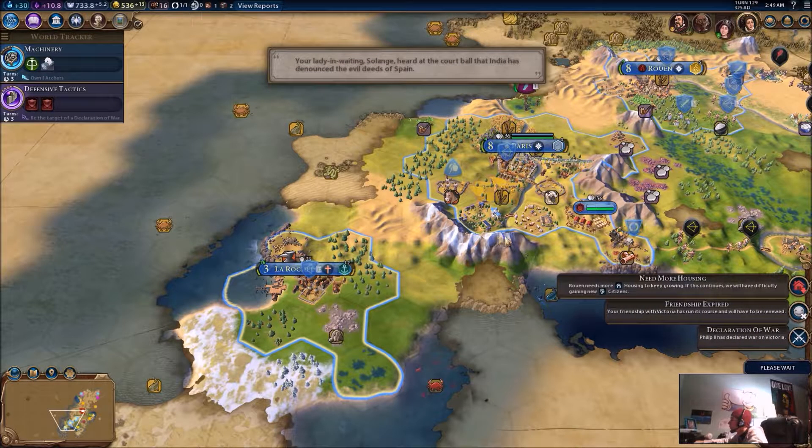Let's get it with that. Keep city or raze city — obviously I want to keep the city, it's kind of why I took it. Choose production — my harbor's done, finally.